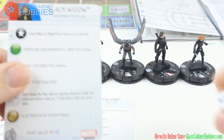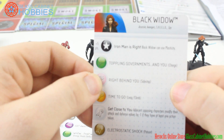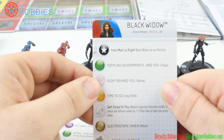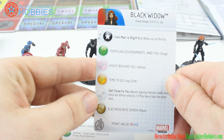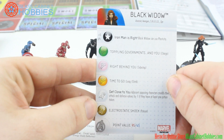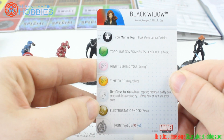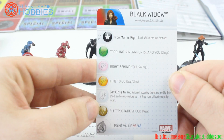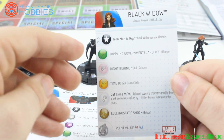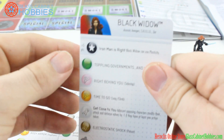Oh, by the way they also come with some dice. Black Widow has keywords: Assassin, Avengers, Shield, and Spy. Her 5-point trait gives Black Widow plasticity. As a special attack power, adjacent opposing characters modify their attack and defense by negative 1 if they have at least one action token on them. That's really good.